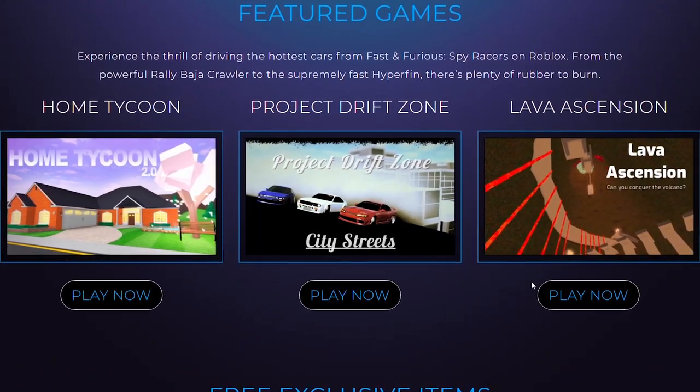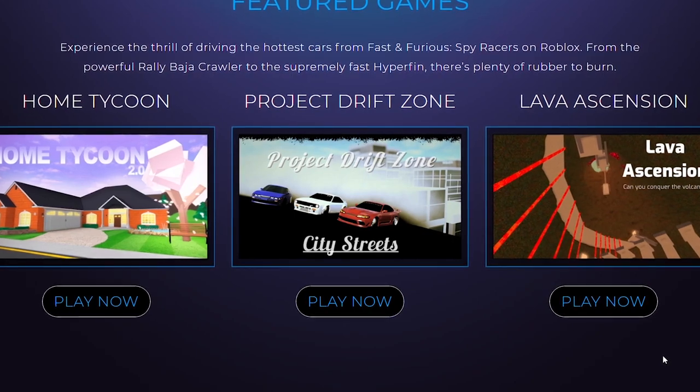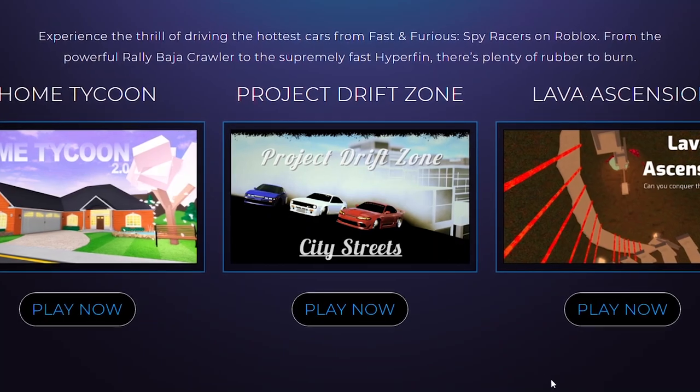The featured games include Home Tycoon, Project Drift Zone, and Lava Ascension. All of these events and items are very high quality, and the new games they chose to feature are indie games that really needed the spotlight. These are three games that don't really have that much notice on Roblox, and it's good that they're bringing features to them.